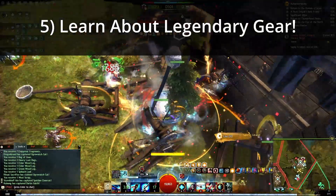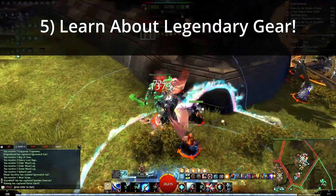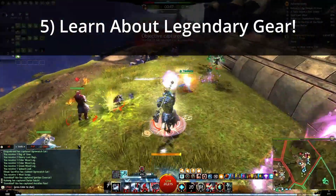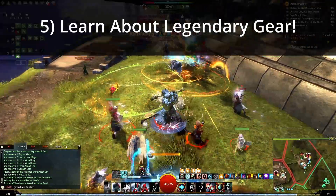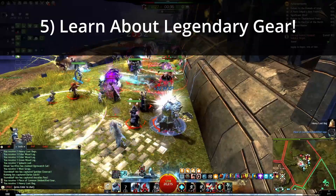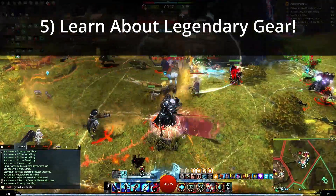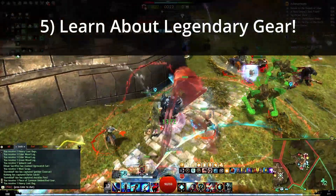The special thing about Gen 1 legendaries is that some things are account bound and some are tradable. Map completion and Gifts of Battle are not tradable, so you should just be aware of that. You can buy a full legendary on the trading post for Gen 1 — so you don't have to do any map completion or World v. World. But you can't just buy all the components and craft it yourself; you have to do some work yourself.